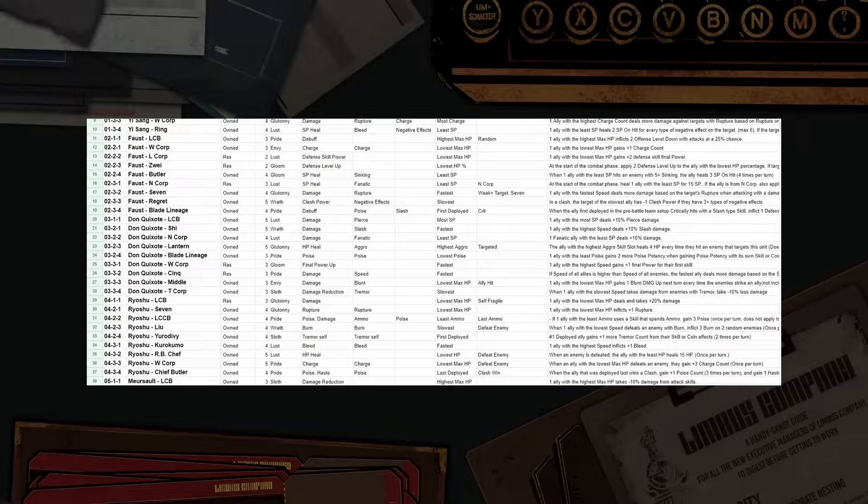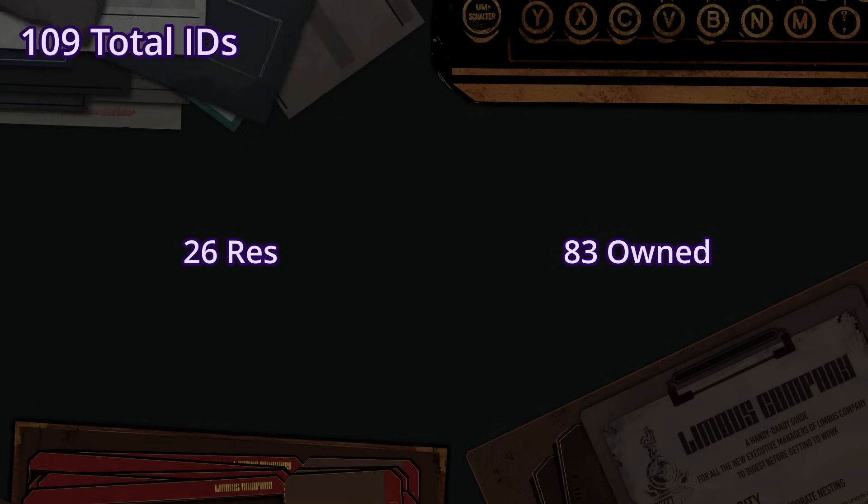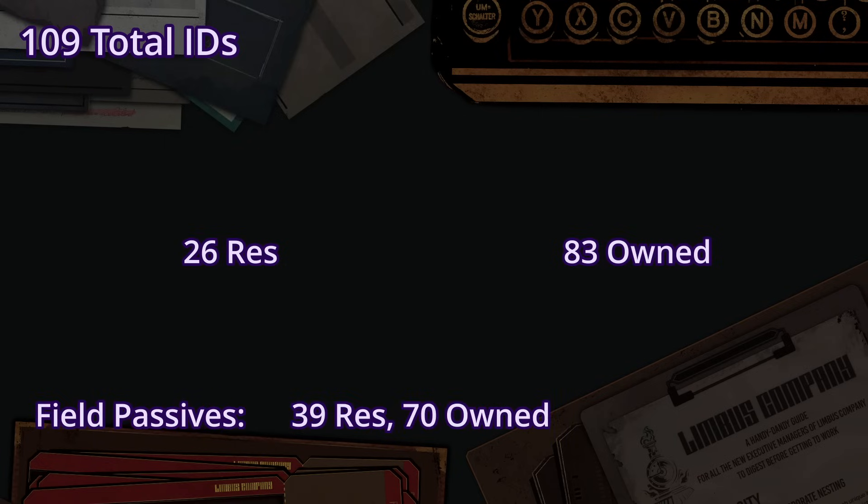You like stats? Because here they come! I've compiled some data about all the passives in a Google Doc, which you can find in the description. Here are a few statistics: there are actually 26 resonance support passives for 83 owned ones. Since PM changed the system during Season 1 to add owned passives, they seem to have mostly switched to them. For comparison, for field passives, there are 39 resonance ones and 70 owned.